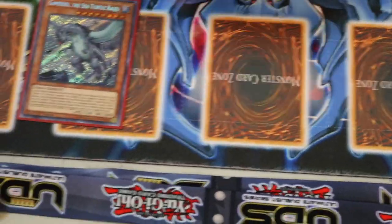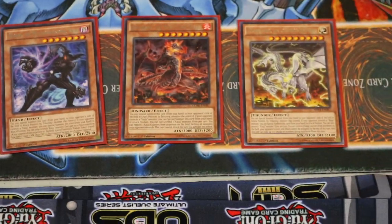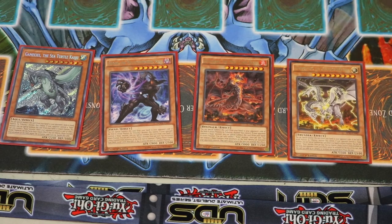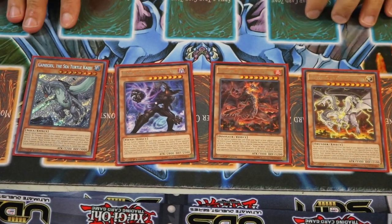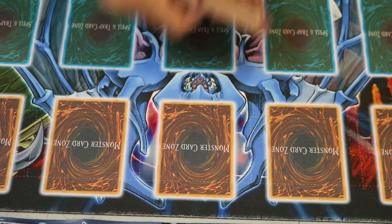I do run a Kaiju package — 4 Kaijus. I've got the Gameciel, the Radiant, the Dogoran, and the Thunder King. Again, it's an OTK board — you want to get over that problem monster, tribute over that sucker. So that way when you get your big Link 3 out, One Punch Man I'll call him, he basically will just steamroll anything. These become dead cards to your opponent if you can get that one-card knockout.